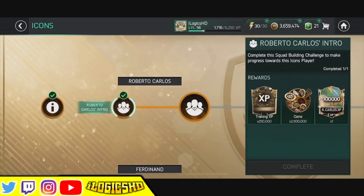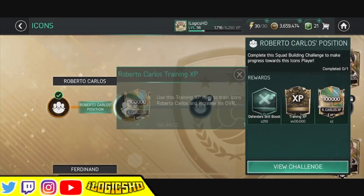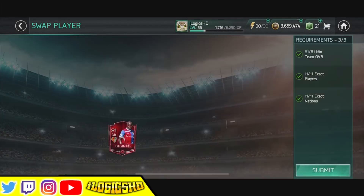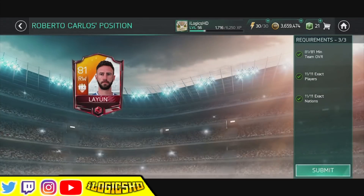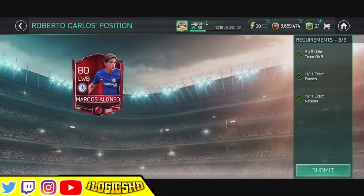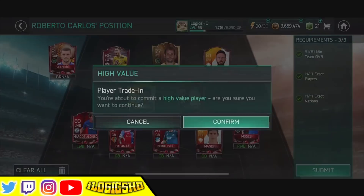I'll be able to film the rest of them. As you can see, this is the second Squad Builder Challenge. It rewards you with 2.5 million coins. The second one rewards you with some skill boost and also some training XP. I've leveled up a fair few players like Victor Moses. You need 11 exact nations, 11 exact players. The best thing you can do if you've got a spare player like a Marco Royce that you're never going to really use, who's quite high rated, smack him in and it makes it a lot cheaper to do.